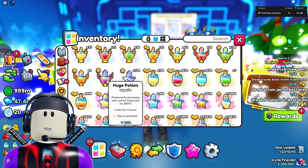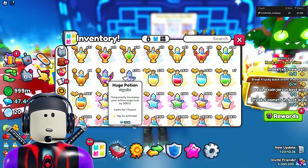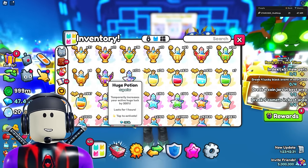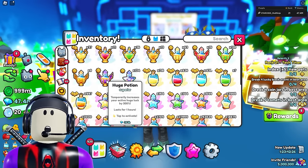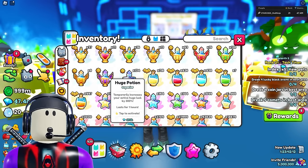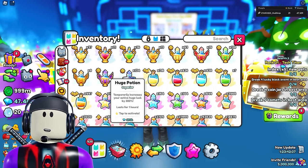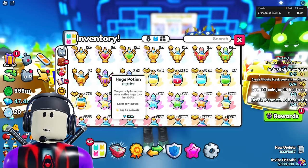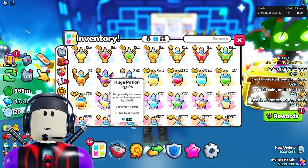Is the huge hunter potion good for hatching a huge pet? Yes it is — it gives you 300% luck, which is better than the huge hunter enchantment. The only downside is this thing is increasing in value every single day. It's already up to 393,000 gems, up 200,000 from about a week and a half ago. It will probably cross 500K over the next few days. If you have the money for huge hunter potions it'll definitely help, but let me explain something else first.